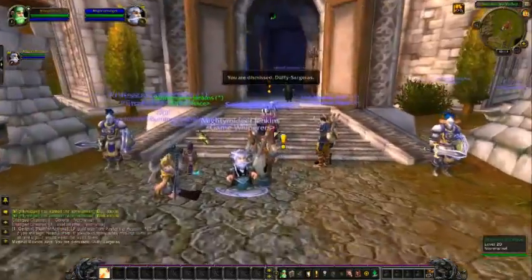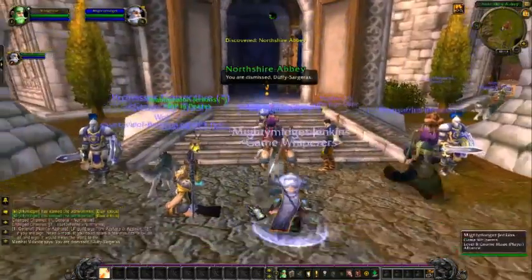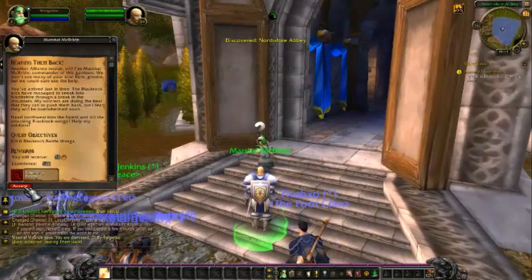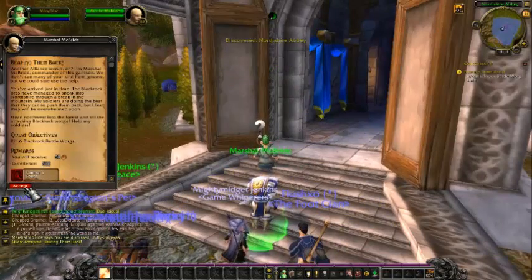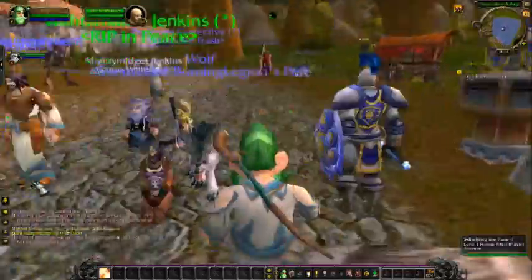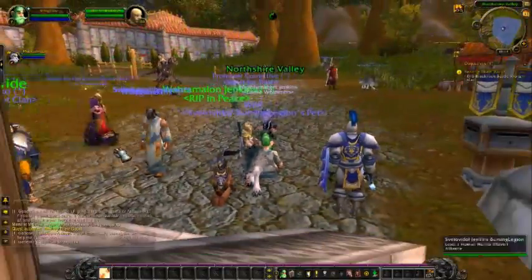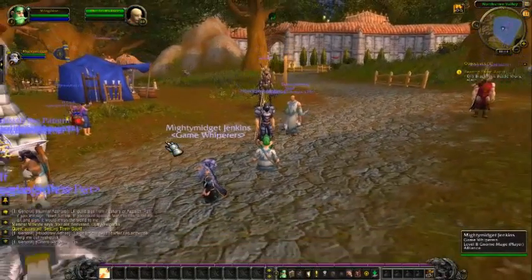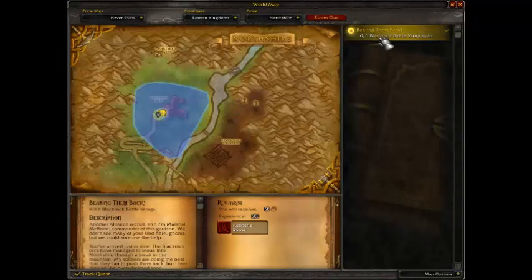Hello YouTube, we are back here. Me and John are gonna be doing this quest. So just right click and hit accept. Now it's gonna tell us what to do. Press M and it'll pop up in the right corner. It says Black Rock Battle Warg Sling — it wants us to kill them.